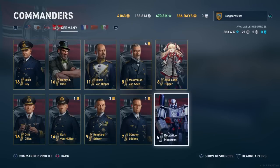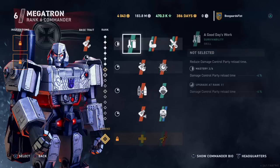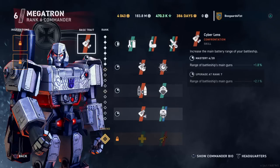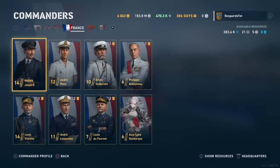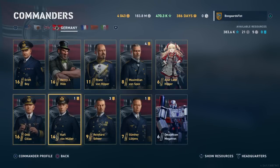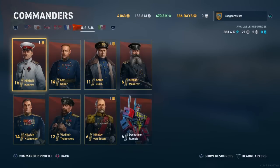Decepticon Megatron — this is a German Battleship Commander. Base trait: increase the main battery range of your battleship. The build looks to be the same over here. We got German Battleship Commanders up the wazoo and I keep maxing all of them. So he's going to be fairly low priority for me, but that doesn't make him a bad commander.